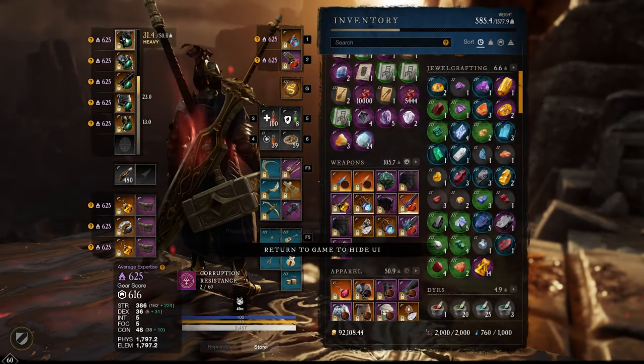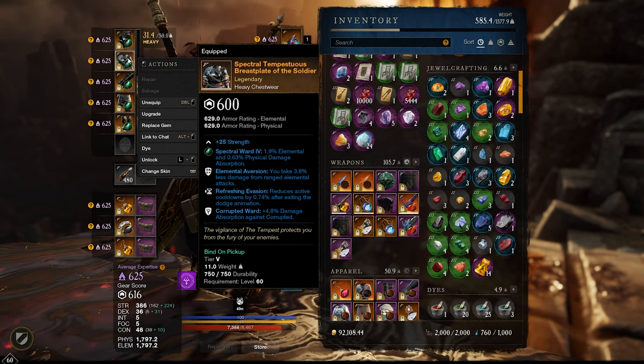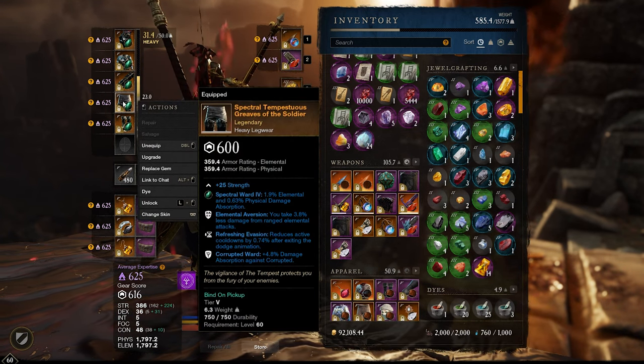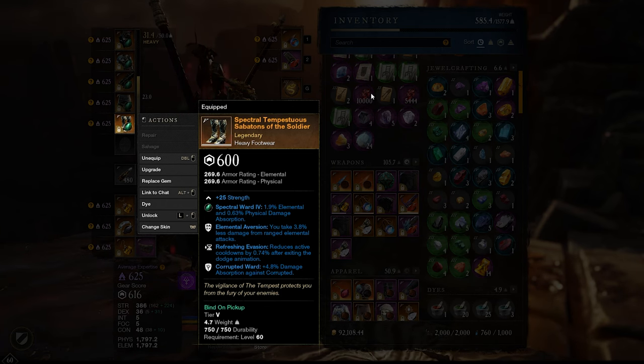All right, I want to show you guys exactly what you're tuned in for. This is the Spectral Tempestuous set. You will notice that every one of these pieces in the heavy armor series are going to be in Strength and Elemental Aversion, Refreshing Evasion, and Corrupted Ward. Make sure you lock it in as soon as possible — it will be at 590 in the purple color.